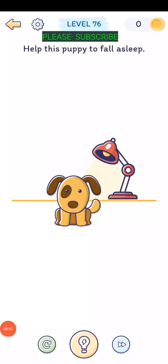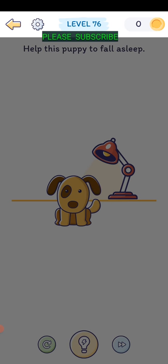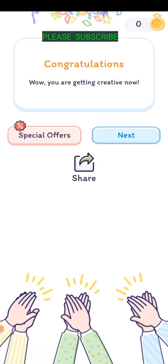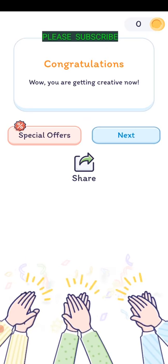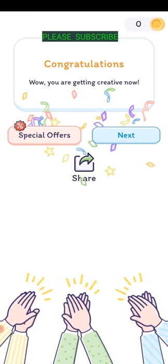Level seventy-five: help this puppy fall asleep. Turn your phone over and lay it on a flat surface - have it sideways and just kind of lay it down. This one's not working that great - lean it sideways and then lay it down. That was kind of a weird one, really tough.